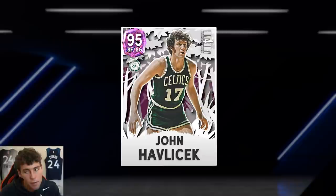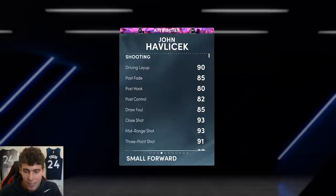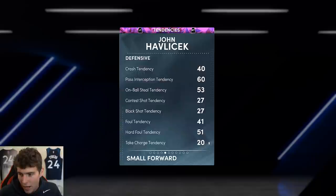About last year this time we saw the opal John Havlicek — is this John Havlicek anything like him? Well, maybe on one end of the court. His stats: 6'5", 203 pounds, 91 three-point rating, 75 driving layup, 86 ball handle, 80 block, 95 steal, 91 perimeter, 82 interior, 89 speed, 89 acceleration, and 90 lateral quickness. Tendency-wise not great for Hondo.